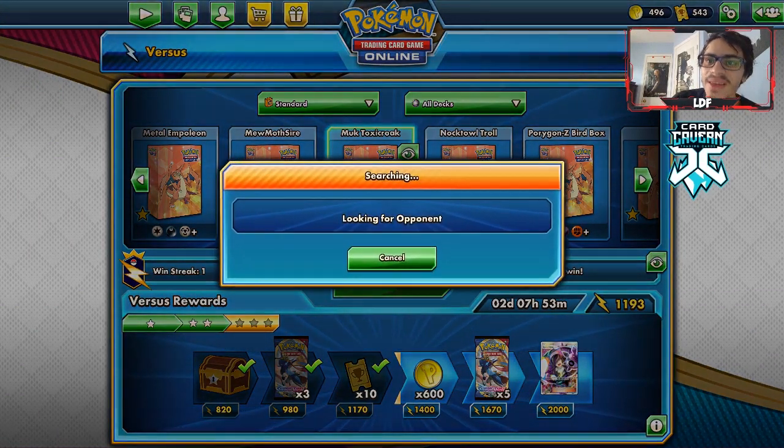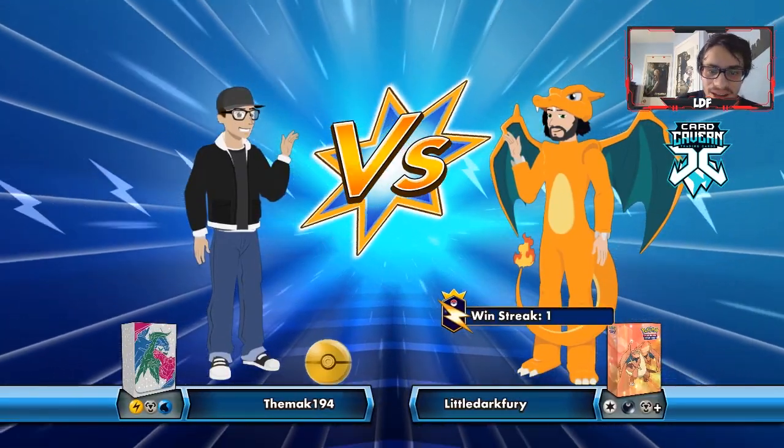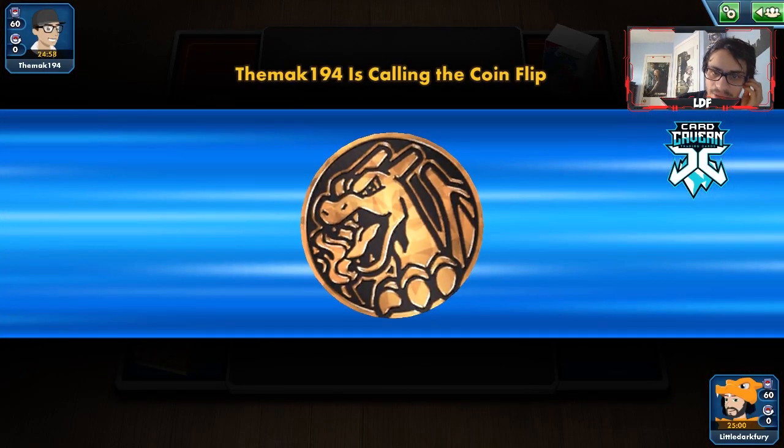Let's test out the Muk Toxicroak deck. We're up against BMack. The types match up to ADP but there was no Dragon in the preview so it's probably a Frost Moth deck — we'll see. Hopefully we can do good. I'm not sure if poison is too relevant against Frost Moth, but Spell Tag might help. Frost Moth only has 90 HP so it's kind of weak.